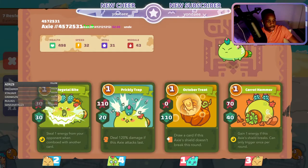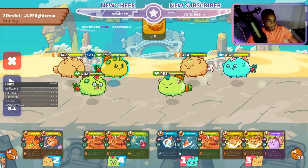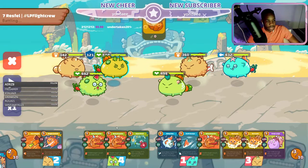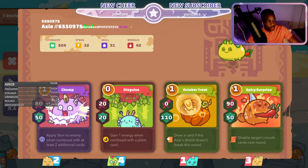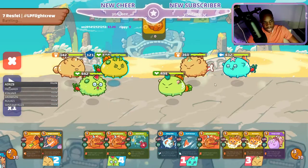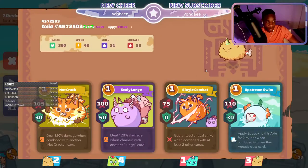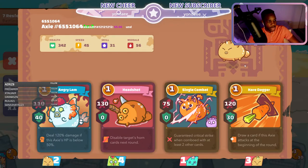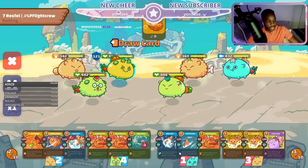That way, this guy with Prickly Trap that does massive damage can't just target the closest Axie — he'll either hit one or the other, which nullifies him a bit because he can't just target the strongest Axie. As for her first move of Pumpkin, I like it. He has a beast so he can kill your Axie in round one, but I like Pumpkin because you're with a very combo-heavy team. You have this guy here so you want to get your Ronins — she's going to get the extra draw first.